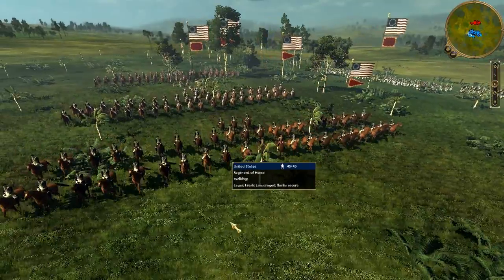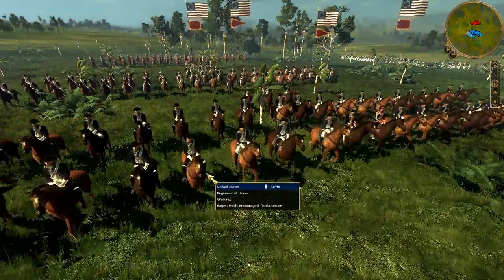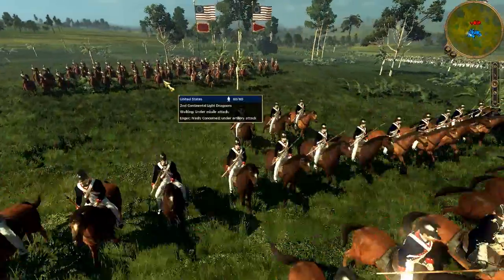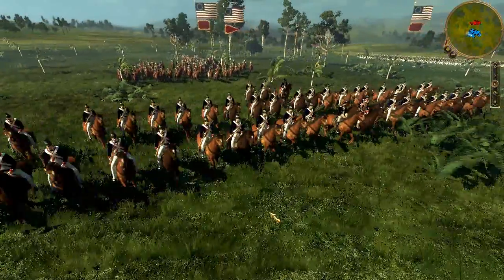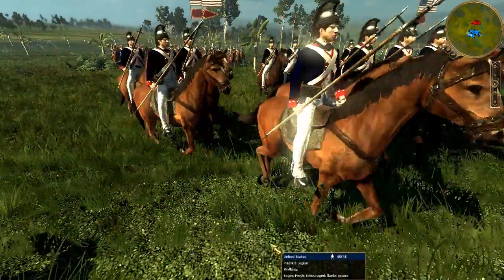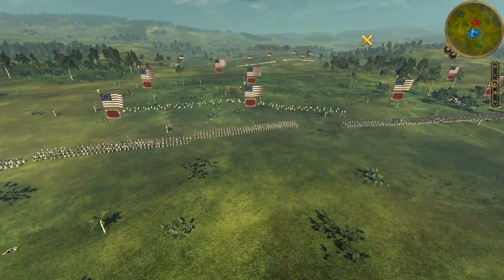My cavalry consists of a household cav regiment, Pulaski's Legion — here they are getting shot by shrapnel — a horse regiment, and the second Continental light dragoons. Pulaski's Legion was actually started by a Polish immigrant, so pretty cool story. Anyway, I'm marching up my troops; they were all out of formation.